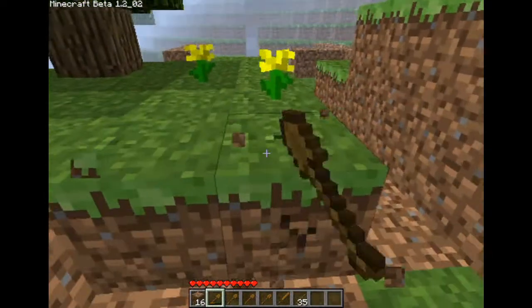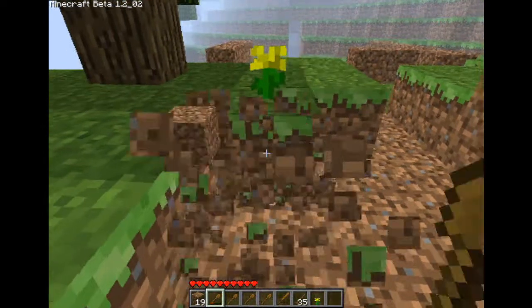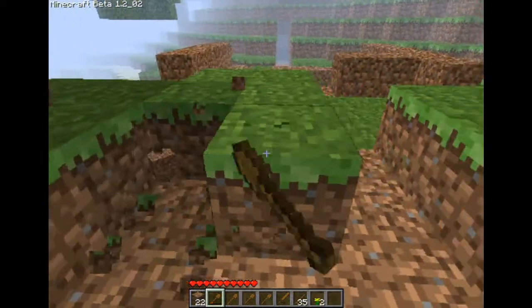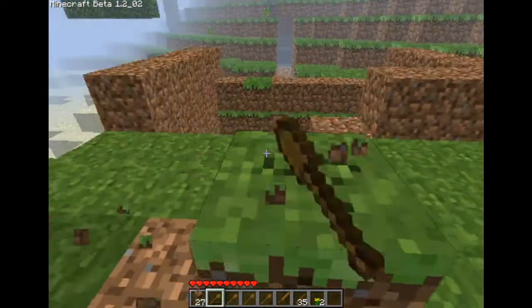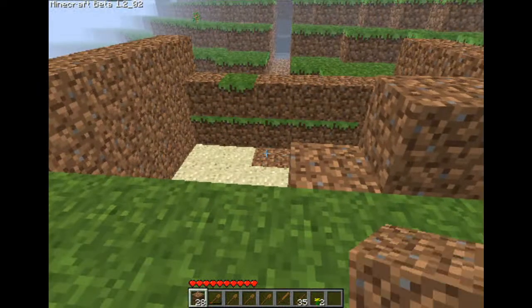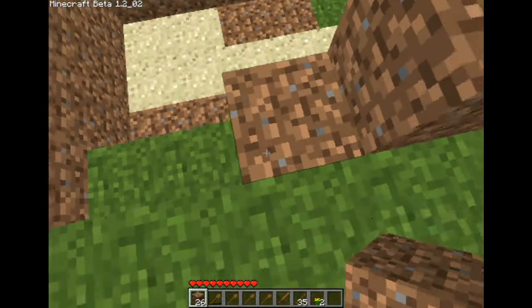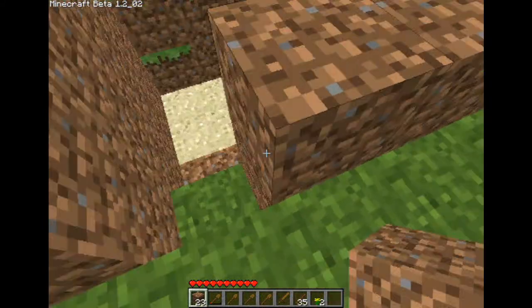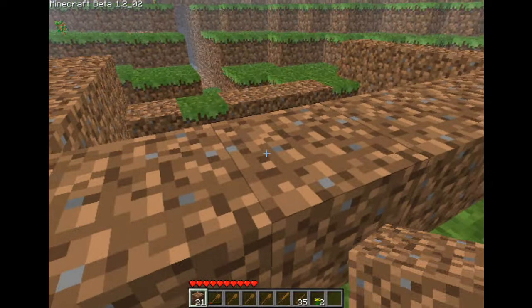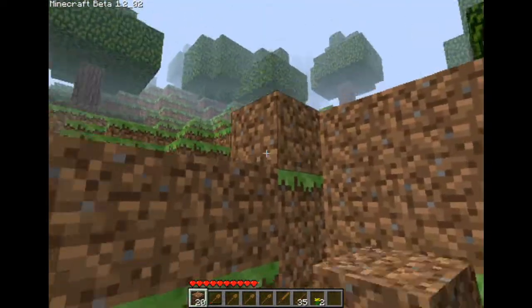You know, like flint and diamond and stuff like that. So you're definitely not gonna want to just wander around aimlessly, because if you do, then it gets dark, you don't have a home, and you'll end up dying. There, you can build torches and all sorts of stuff in this game. The next step in my next video is gonna be finding coal so I can make torches out of my sticks and coal.